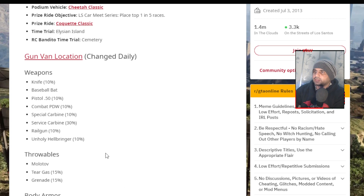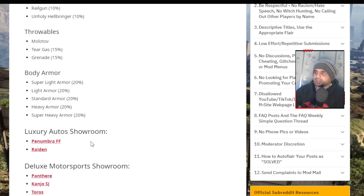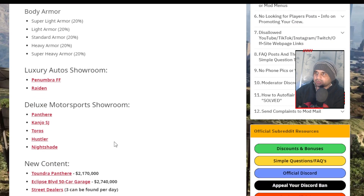At the gun van today, the knife is 10% off, the baseball bat is free, and there are some nice throwables and body armor available at a discount as well.